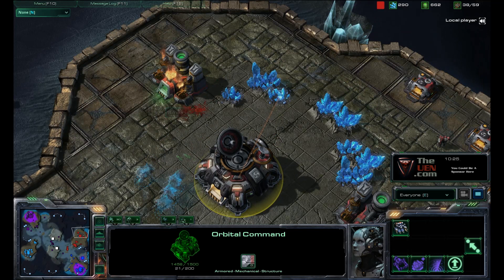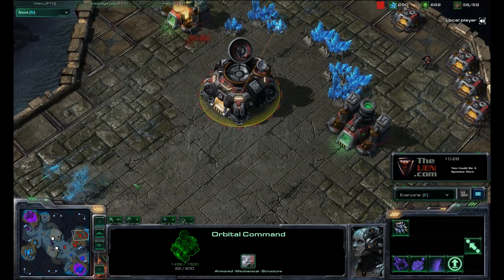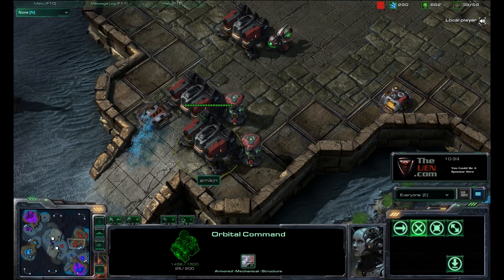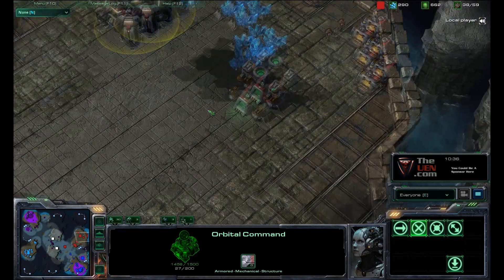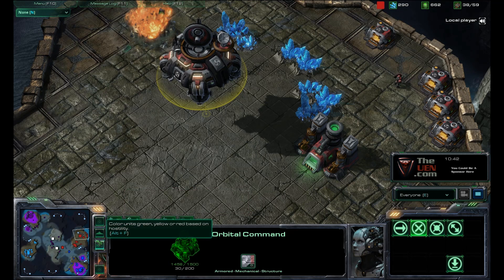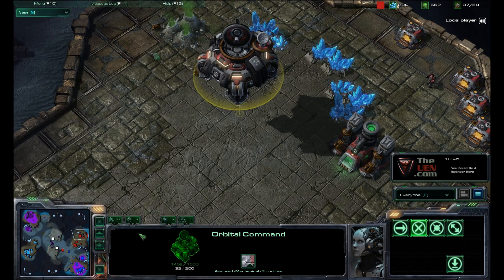There's nothing that can detect them unless an ally comes, but in a one-on-one that's never going to happen. Build up your army to attack at this point — you can take it easy, you can expand, or you can go in for the kill. He is really too weak to do anything else. Hope you enjoyed that tip — go to UEN.com for more tips or subscribe to our YouTube channel. Thanks for listening.